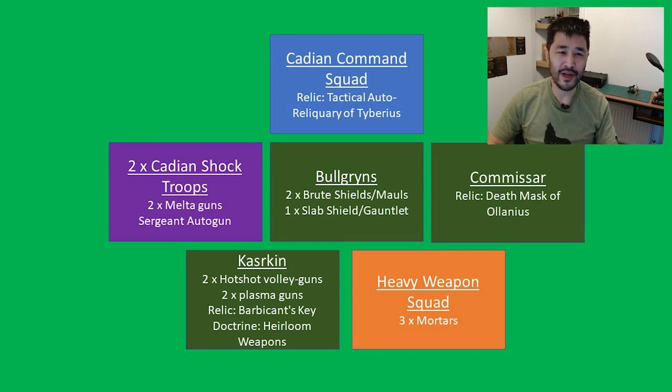You can either have the Kasrkin play as a static gun line or use Barbican's Key to deep strike in and destroy a key enemy unit. The two remaining Cadian infantry squads are then there to support the Bulgrins as they contest objectives or perform actions. Having so many units is a positive in smaller games as you can easily perform actions per turn, allowing you to go for secondaries like Retrieve Battlefield Data or Raise the Banners High.